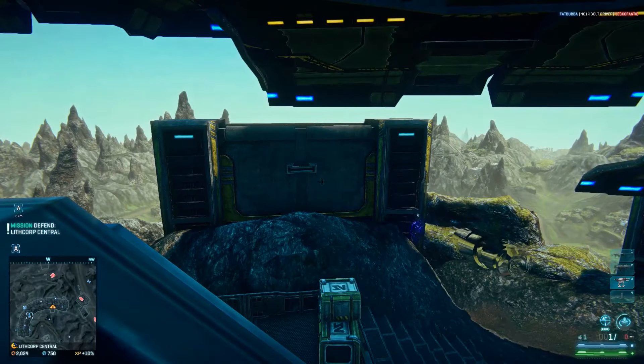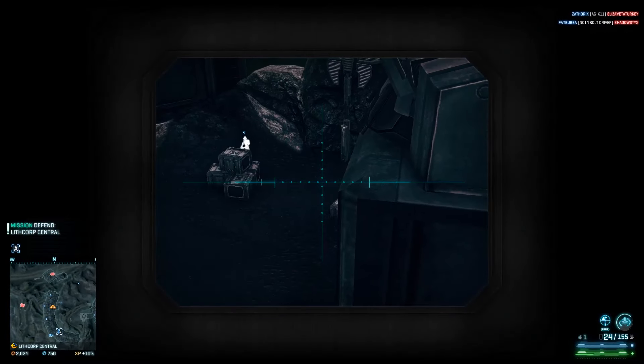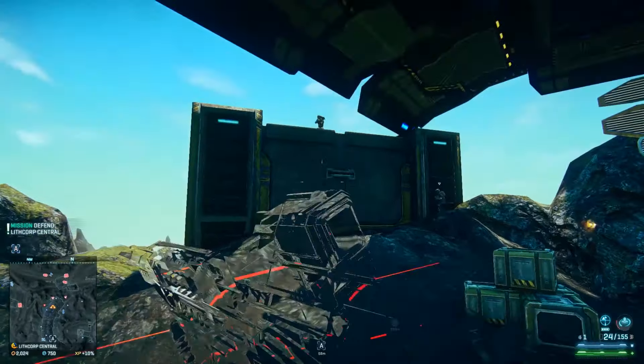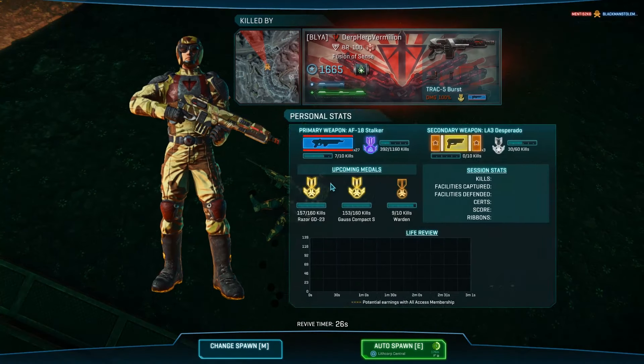What we can do is reload - we're cloaked, we can reload, we can decloak, we can fire that off. There's an infiltrator there. There's a guy over here near our infiltrator friend. He's been Q-spotted, so he's gone from a dot to a chevron. He's on the roof and he got us, but hopefully our mates got him.